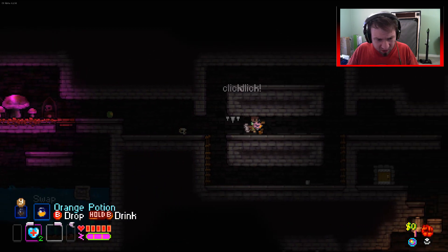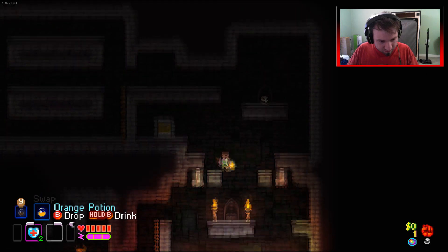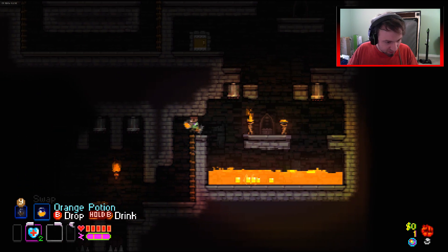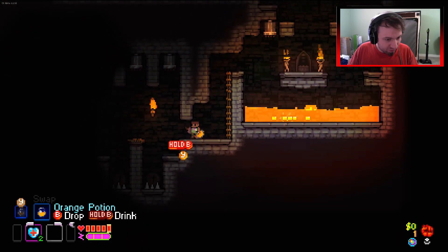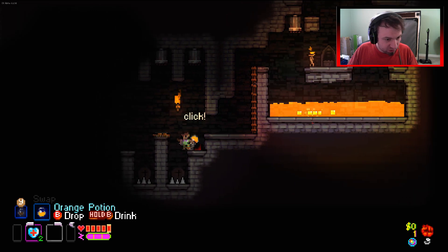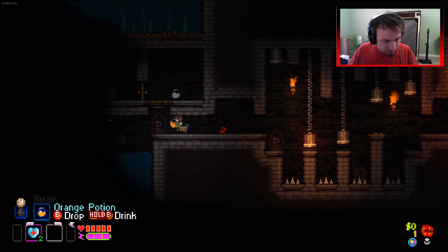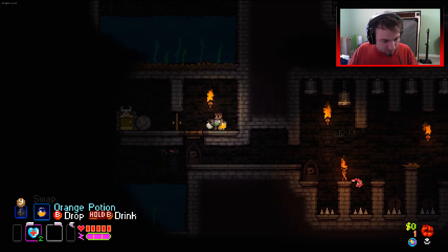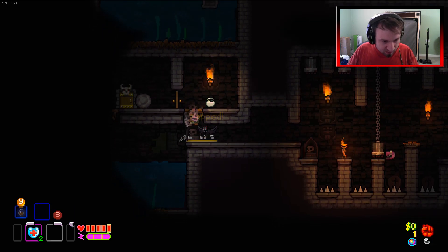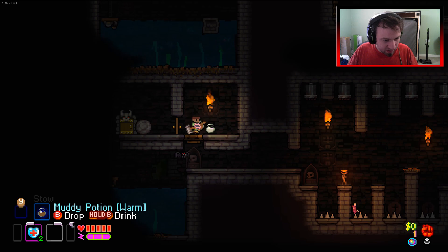We are going to have to go into the dark - we don't really have a choice about it, because we don't have a torch. There is that torch in front of us, we could very quickly grab it and throw it. Then again, we have two potions, so we're just going to go for it. That's a lightning potion - orange is lightning. It didn't tell us, but that's what it is.